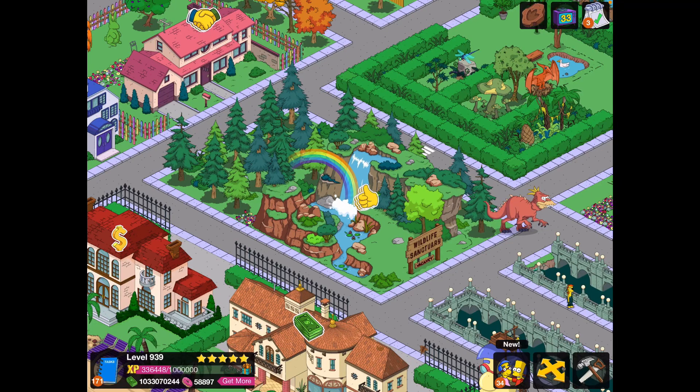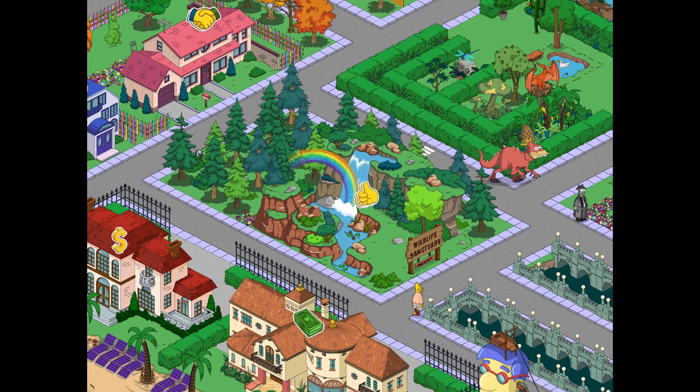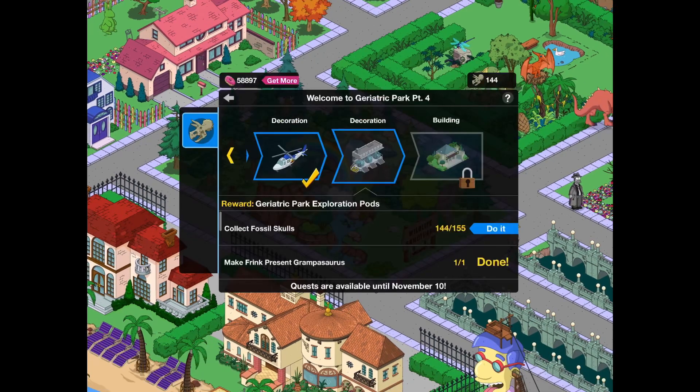Hello Fuller Tappers, it's Alorfer here, and today we are coming back for part 4 of the Treehouse of Horror XXXII update. Today I believe that we are unlocking the Geriatric Park Exploration Pods.